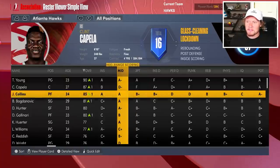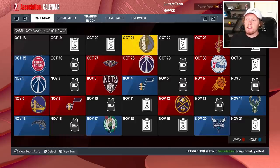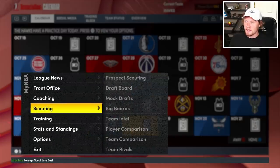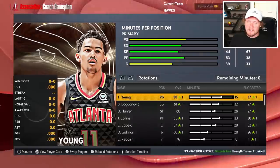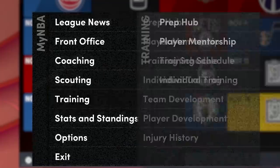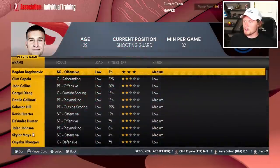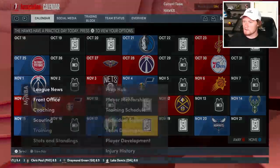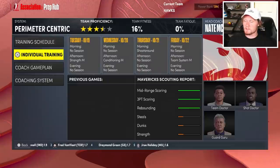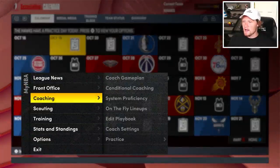I honestly already kind of forget what last year's menus looked like. It's so weird, I've done it so many times, but they've changed it. So let's talk about the Atlanta Hawks, because it seems like everything is roughly the same here. They say they changed a lot, but it looks pretty much the same to me. Obviously there's some deeper stuff with the staff, coaching, training, and player mentorship, but a lot of this was already in the game. Load management is there. I still think you're probably gonna be able to just play through the game as fast as you want. But alright, let's do the Hawks.